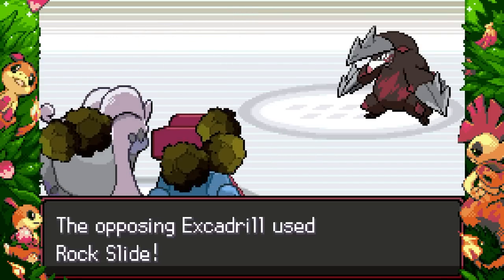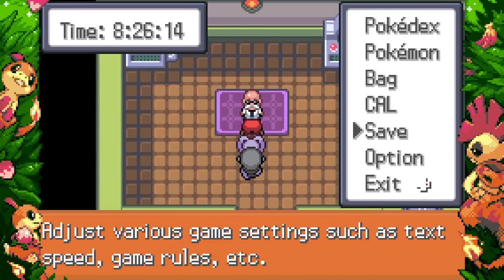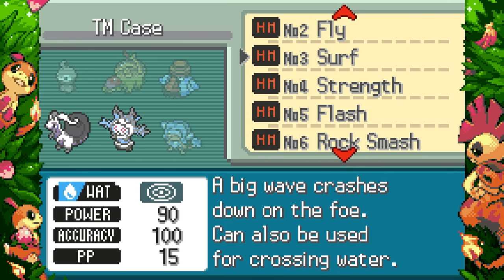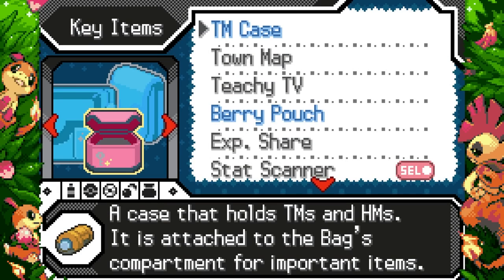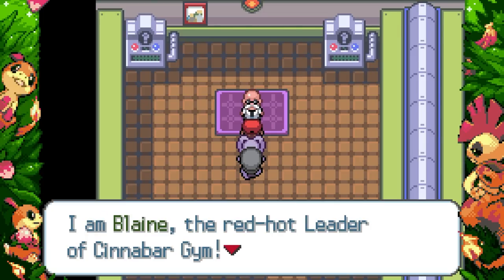Spread damage too, by the way. Earthquake city — are you breaking molds, Excadrill? You're Rock Sliding, so probably not. Blaine now — alright, cool. We made it here. Let me save. This is going to be an interesting battle. Castform, can you learn Surf? You can't — yeah, I think I have to run Hydro Pump; it's either that or Scald, and Scald is a pretty big decrease in power.